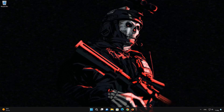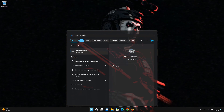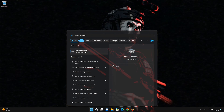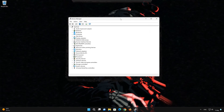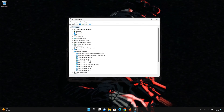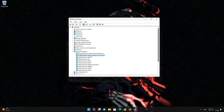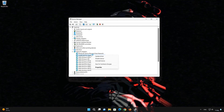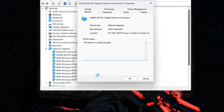First, open your Start menu and type Device Manager. Open Device Manager. Expand Network Adapters. Right-click your network adapter — yours could be different, like Realtek or Killer Network Adapter. Select Properties, then open the Advanced tab.